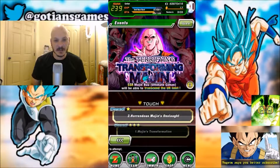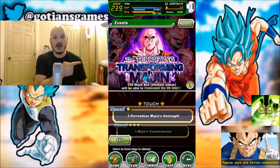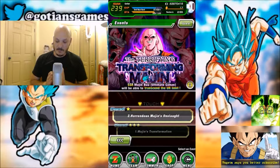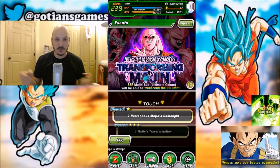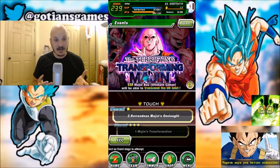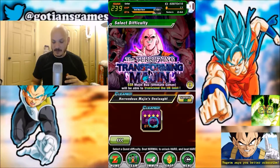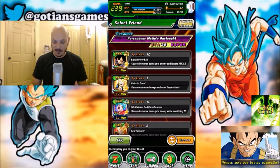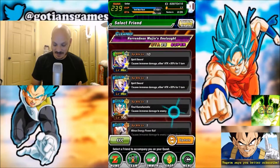What's up everybody, welcome back to Goshen's Games, and I am bringing you another video on Dragon Ball Z Dokkan Battle. I just did a video on fighting Bu Han with an agility team with double Super Vegito leads. On this video here, I'm going to be bringing you a strength team that I like to use in order to fight Bu Han. The strength team is a bit of a longer fight, and the whole reason is because it's more of a tanking team than anything else.